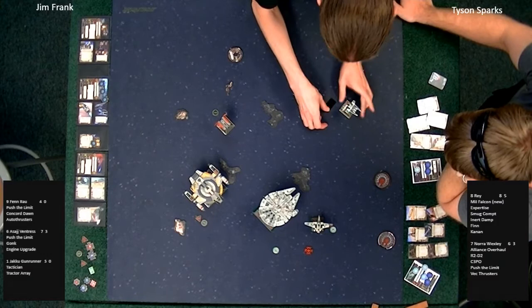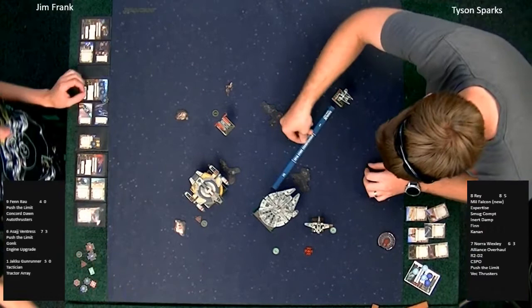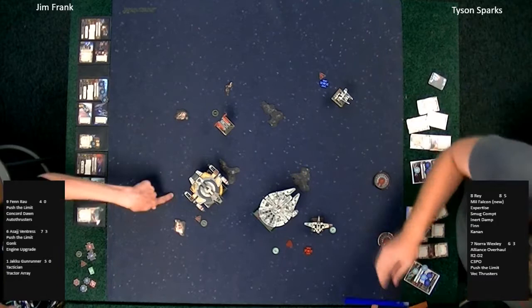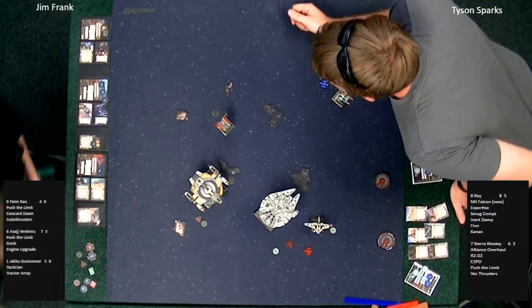Nora did not get the target lock on Fen Rau this round. Fen Rau was barely at range three, and Fen Rau barrel rolls away to avoid combat — a Push the Limit barrel roll, so we get a stress token. Stole the target lock and got out of dodge. Asajj is going to assign Rey some stress. Kanan's on board — whatever, don't really care about that stress.